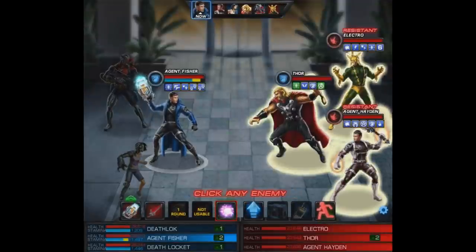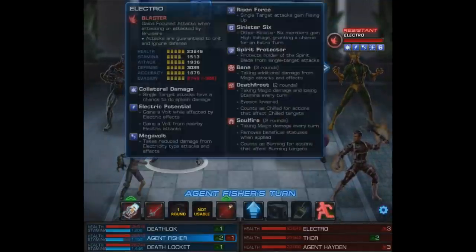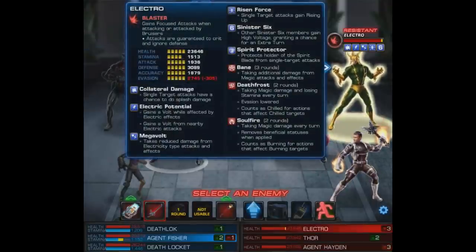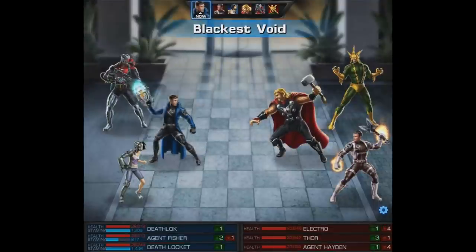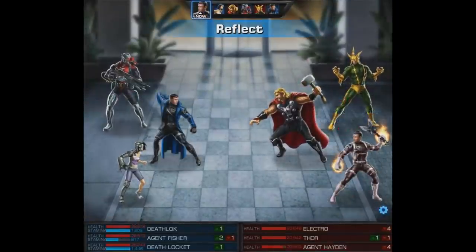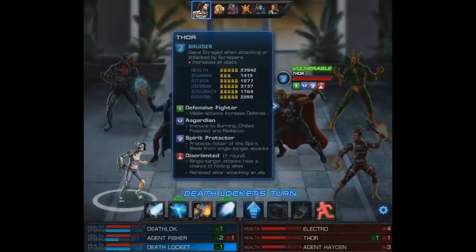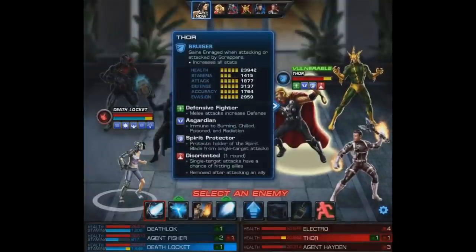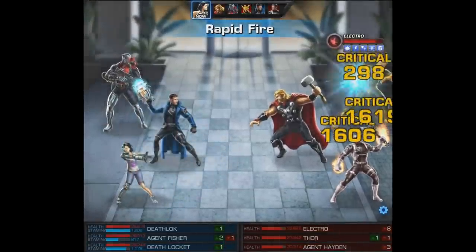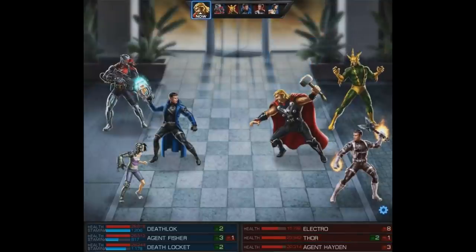By the looks of it we're facing a pretty heavy Static Charge team. The enemy agent wasn't preventing debuffs, so we start with the Smothering Shadow. It doesn't really matter that Thor was preventing it — we still got the debuffs on the agent and Electro, so that was well worth it. After that we'll use the Blackest Void since there really isn't another great option. On Hayden's turn he takes some DOT damage and we reflect whatever he was going to do. Then with Death Locket we fire her level 1 and go after Electro — the main enemy I want to take down first.